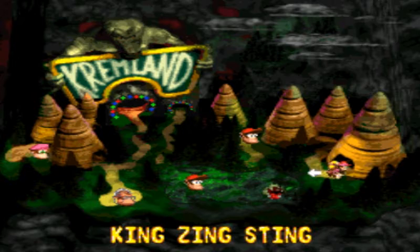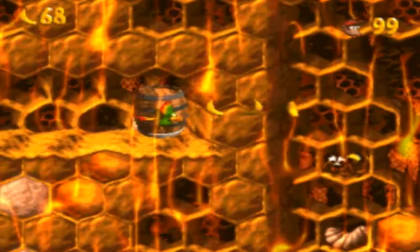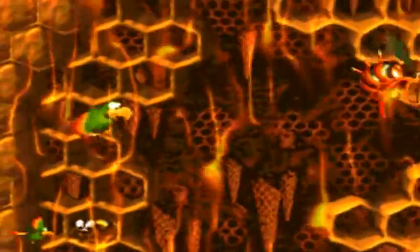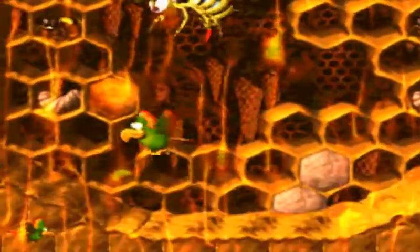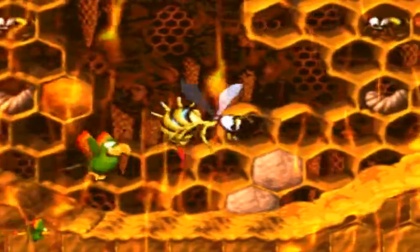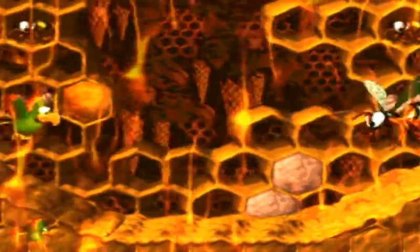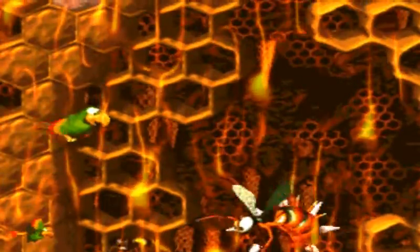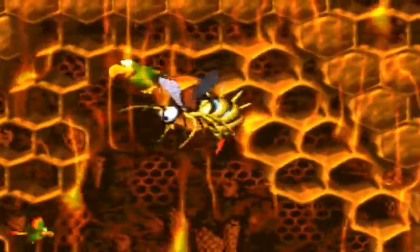Anyways, let's do King Zing Sting — probably, in my personal opinion, the worst boss in the entire game. It's the obligatory Squawks level. You have to hit that big red stinger, and I believe every two hits you do to it, it goes into a needle shot phase. There's a boss similar to this in Donkey Kong Country 3 as well, but we're not going to get into that just yet.